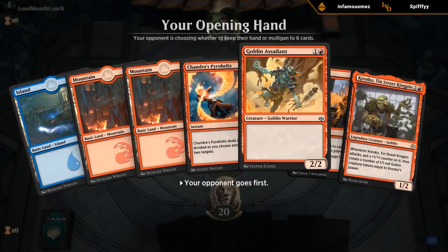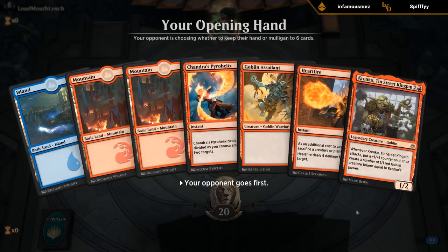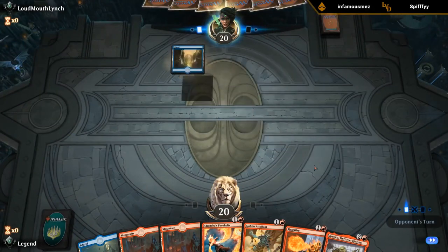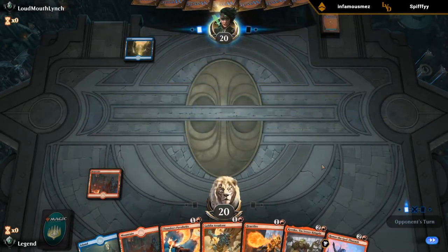Look at that curve — turn two Assailant, turn three Krenko. We're playing goblins here. Perfect opening hand with two removal spells to clear a path. Sadly we're on the draw; this hand would have been basically unbeatable on the play, but we'll have to make it work. Please no removal spell, opponent.